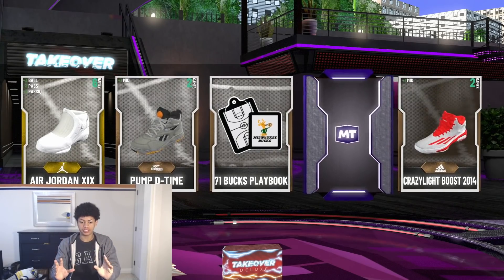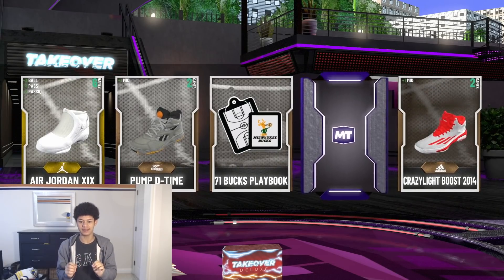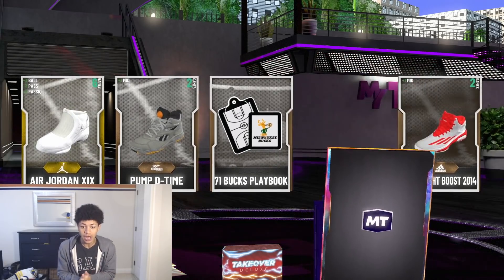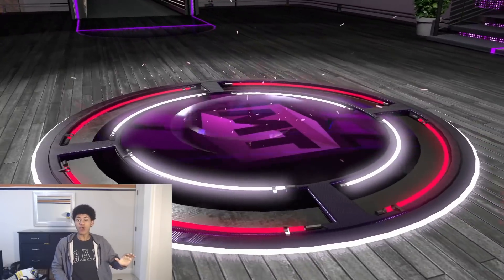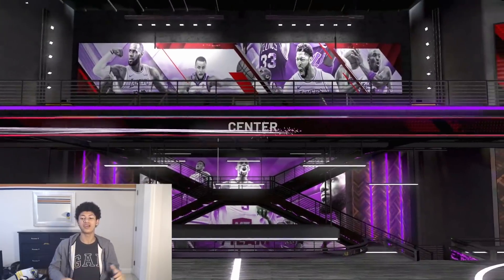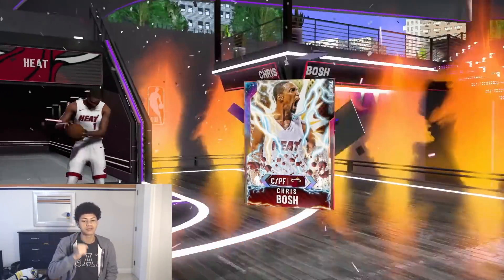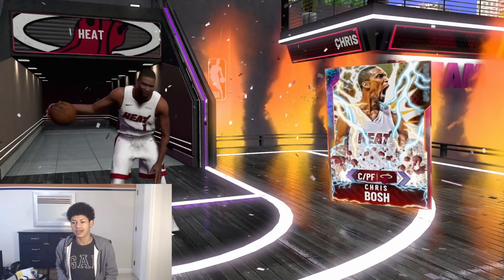Pack number two — I pulled Takeover ones right here, these are Takeover packs. 2K, show me MJ! Oh, it's red — it's red — it's Miami Heat. Guys, we're going to be getting a Galaxy Opal Chris Bosh on pack number two! That's what I'm talking about — major W's right there on pack number two!